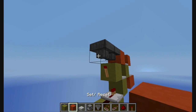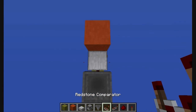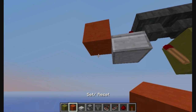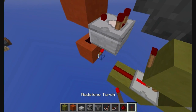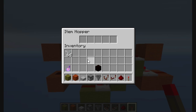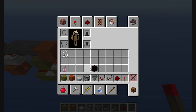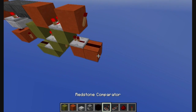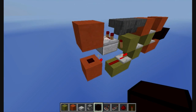Two blocks down, redstone and repeater. Now a block here going to a comparator going to another block. Then an upside-down slab, comparator going to a block, go down two blocks, put redstone and a torch.